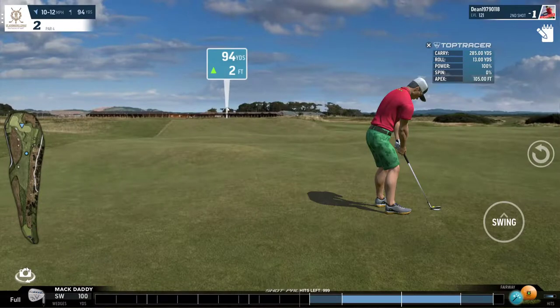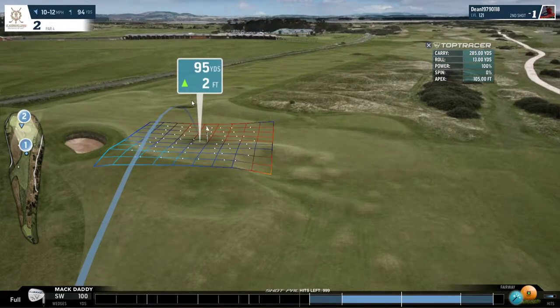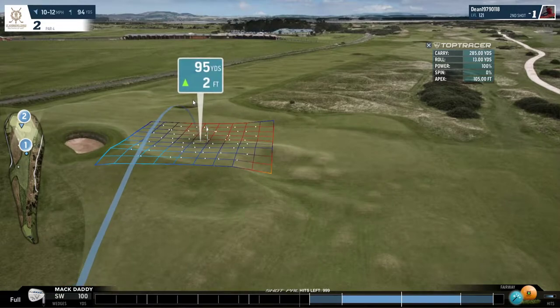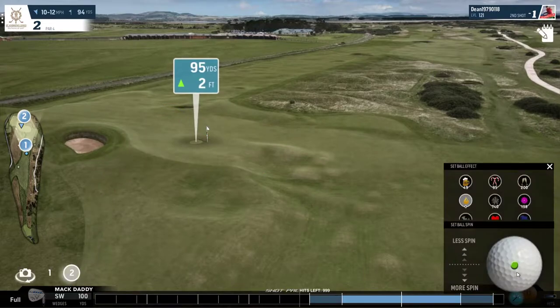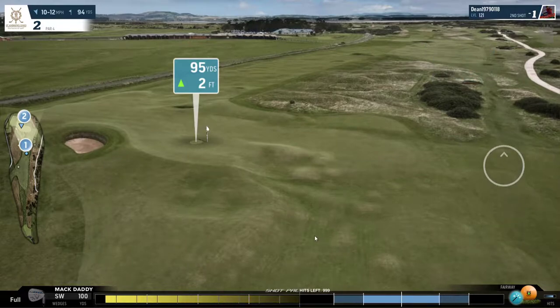That's leaving us 94 yards to the pin. I'm going to add about 4 to 5 yards of power due to the wind. The wind is coming in from the left, so we want to aim left of the flag. The slope is also coming left to right, so once the ball lands it is going to spin a little bit to the right. We want to aim the ball here, hopefully land, spin towards the hole, and finish very close for a birdie. We're using a touch of backspin.